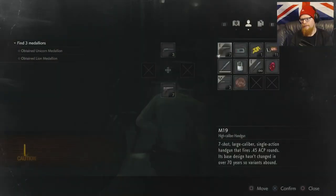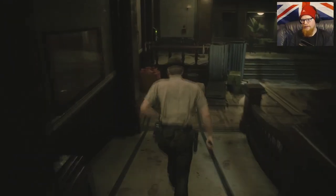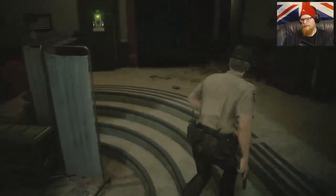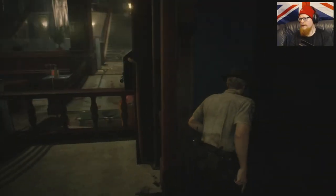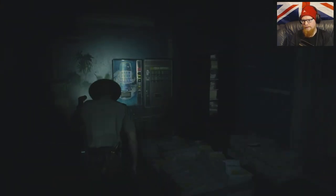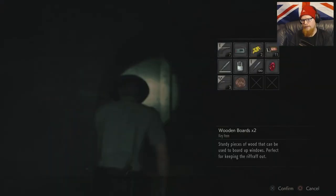But we do need them. If we're going back to the item box room we can board up the last two windows — because we've got one on us and one there. Why do I keep saying doors? They're windows. Windows and doors are not the same thing. Alright, let's go.